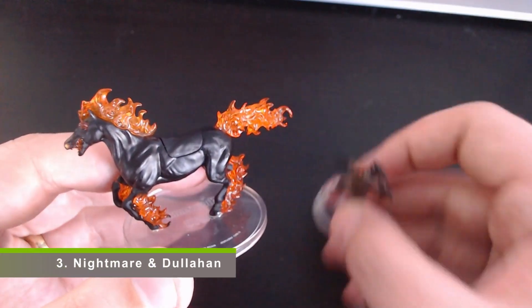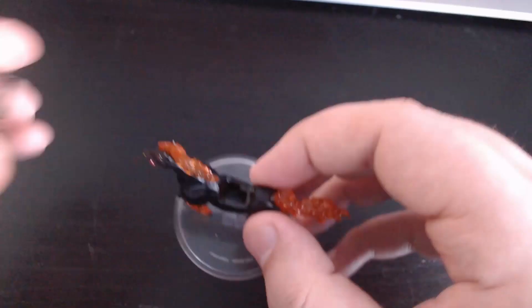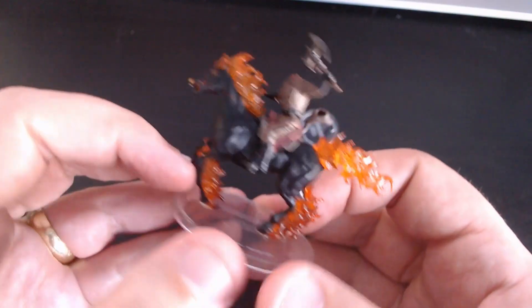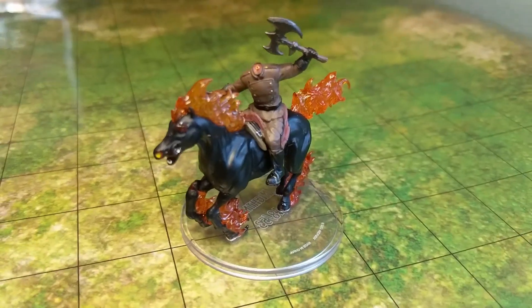Number three on the list is a little bit of a cheat — it's a two-parter. We've got the Nightmare and on top of that we have Dullahan. These two actually work together. Quite interestingly, these minis are modular. You're able to take off the saddle on the back of Dullahan very easily, and the mini set comes with a small set of legs for Dullahan. You can slot him right in, detach the torso on the other part of the mini, and suddenly what was a separate headless horseman and horse is now a single mini for your party to take on.